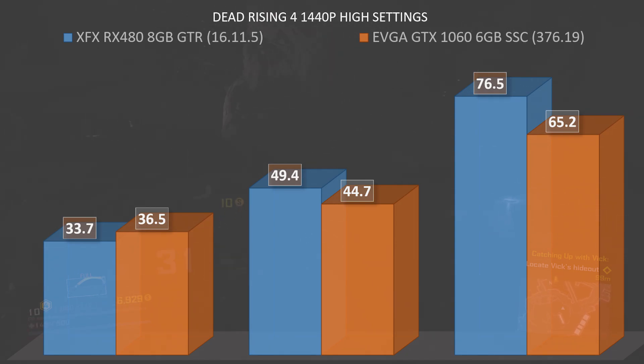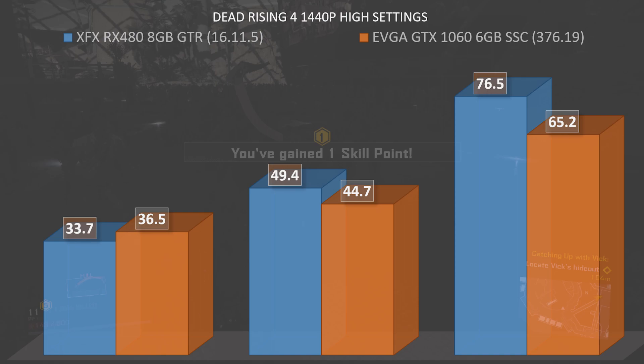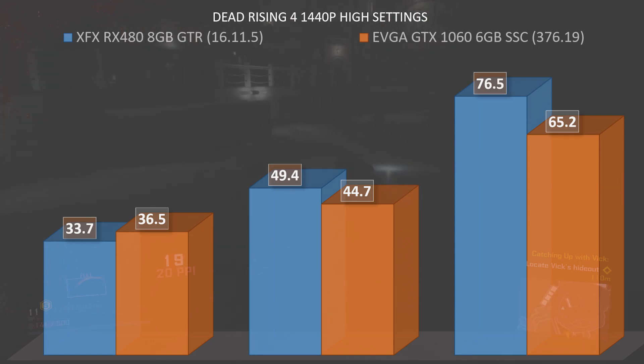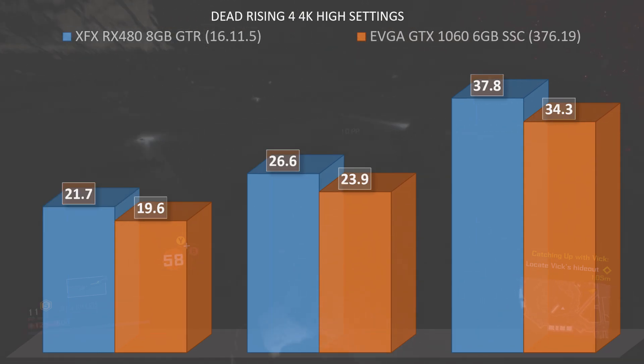Things get more interesting at 1440p. The RX 480 had a minimum FPS of 33.7, an average of 49.4, and a max of 76.5, while the GTX 1060 had a minimum of 36.5, an average of 44.7, and a max of 65.2. The minimum FPS isn't far off and both are above 30 FPS, but the RX 480 has a notably higher average and max. Objectively from playing, I felt the RX 480 performed better at 1440p.